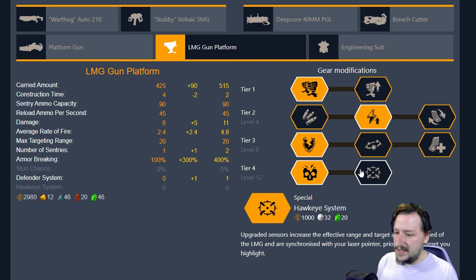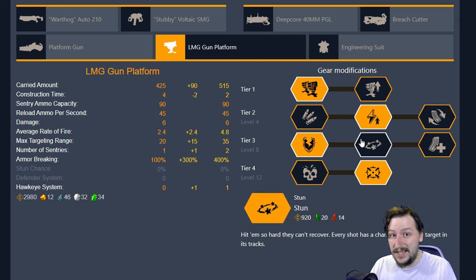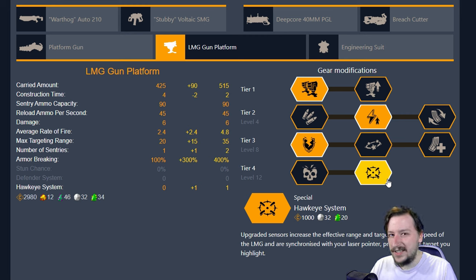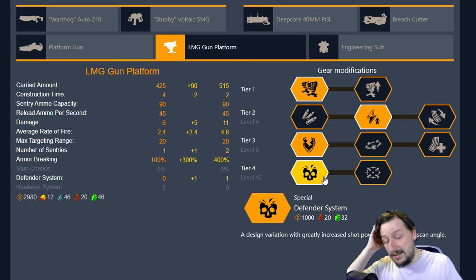Our second tier four option is Hawkeye System, which increases the effective range of the turret from 20 meters to 35 meters. You can also use your laser pointer to specifically target certain enemies for your turrets to attack. This is particularly useful with the Stun upgrade since you can stun larger enemies. I usually run Defender System when running two turrets for the extra damage, but Hawkeye is a strong option too.